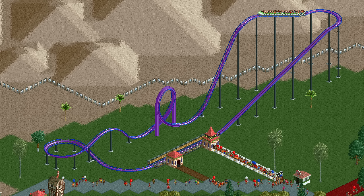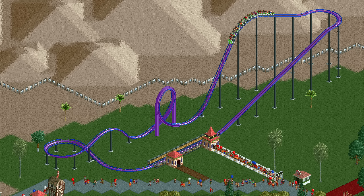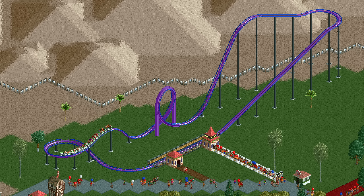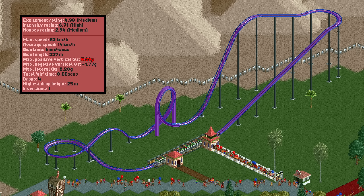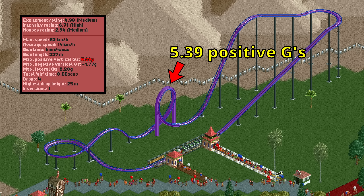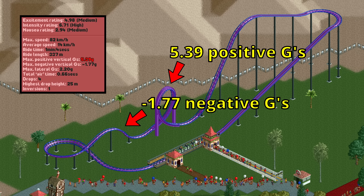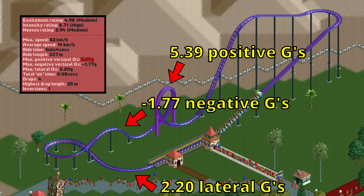To get started, let's get a baseline from this looping coaster. It goes down a 25-meter drop, then does a vertical loop followed by a small hill, and at the end a medium unbanked turn. The bottom of the drop produces about 3 positive g's, but it gets its highest positive g's at the top of the loop at about 5.5. The hill after it experiences minus 1.7 negative g's and the final turn produces roughly 2.2 lateral g's. These are among the higher end of what you'd usually want for good rollercoasters, but for us it's just the starting point.